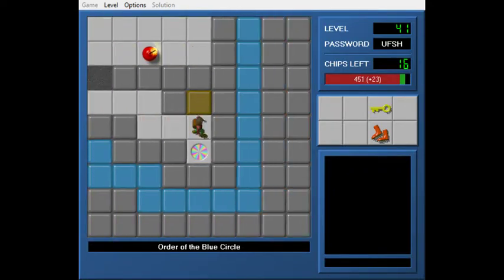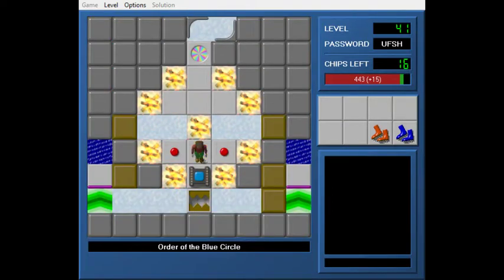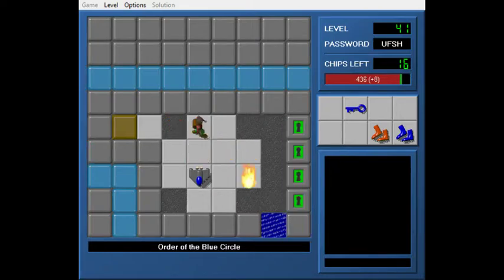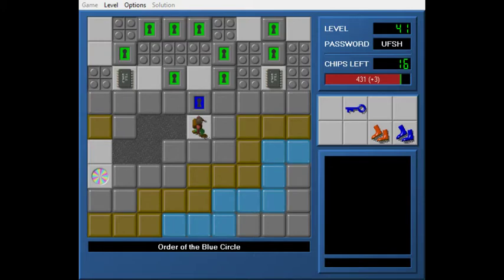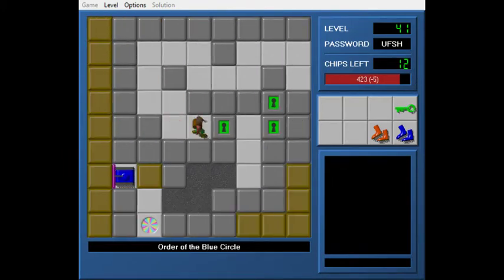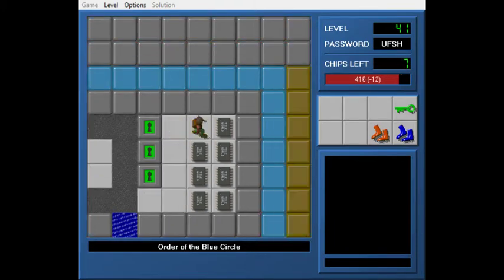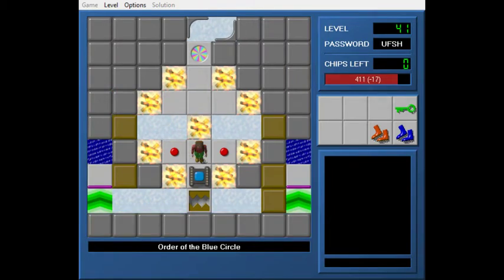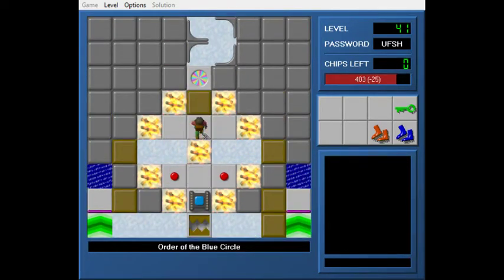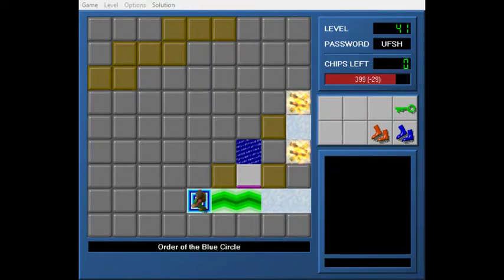The fact that the rooms are as small as they are and kind of disjointed does weaken the level a bit. So now I have flippers, so I can hit this button again, go up here again. This is the room I think is the weakest, just because there's not anything interesting going on. This one's really weak too. This is the kind of level that just started strong and got really weak. Plus you have to gamble on a green key over there. By process of elimination there really can't be anything else, but I'm still not a fan of that. That ending's a little weird, but not that weird.